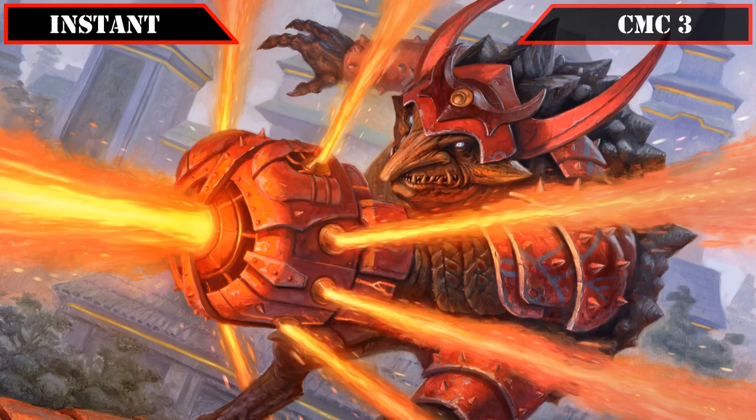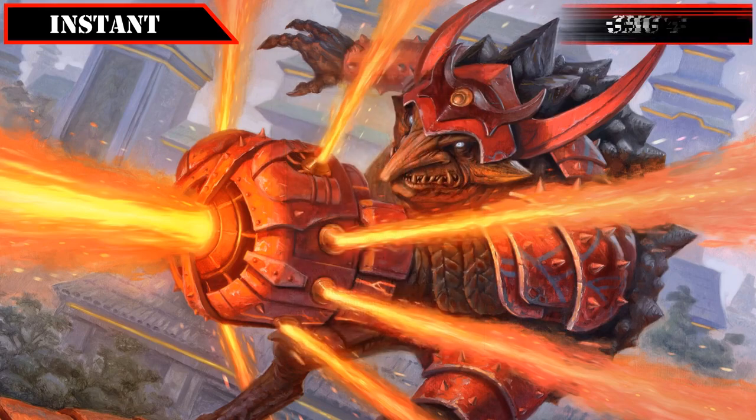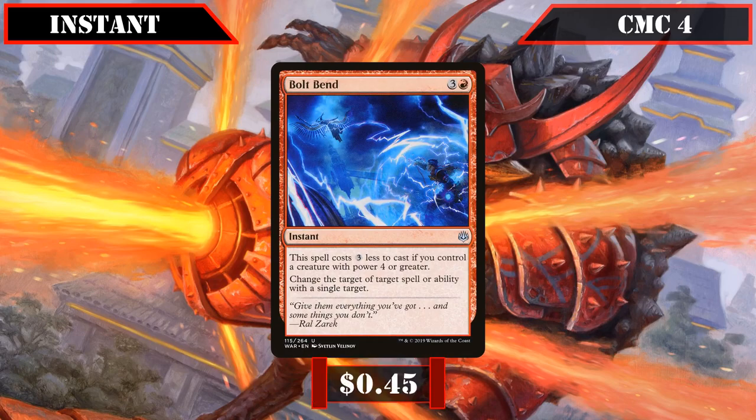Moving on to the CMC 3 slot we have Chaos Warp, which shuffles target permanent back into its owner's deck then has them reveal the top card, letting them put it into play for free if it's a permanent, providing our build with a flexible removal option capable of dealing with a wide variety of permanent-based threats. Finally in the CMC 4 slot we have Bolt Bend, which costs 3 less if we control a creature with 4 or more power and lets us change the target of a spell or ability with a single target, giving us protection for our commander from targeted removal while redirecting it to another threat, often for only a single mana.